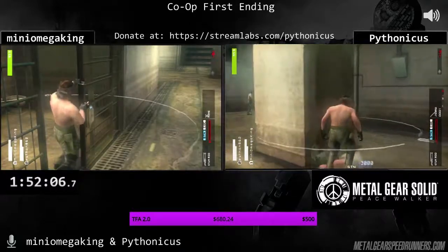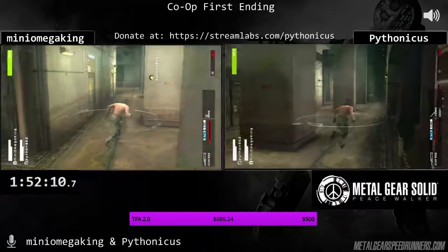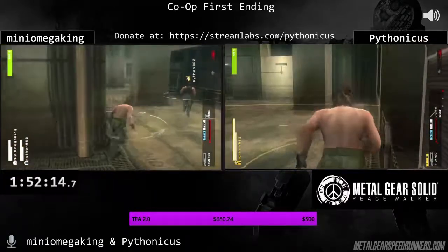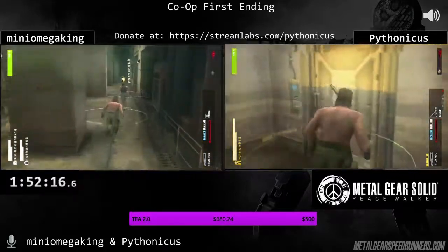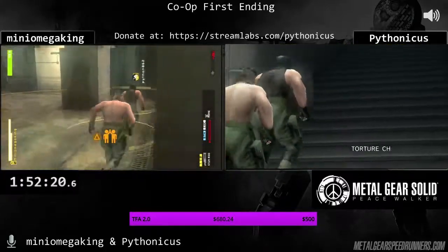I'm gonna open my cell and run left and meet up with Python. We actually got perfect luck — everyone's turning away. I'm gonna fiddle around here until we co-op in so that we hit the mission trigger pretty much immediately. And that is how you do that.